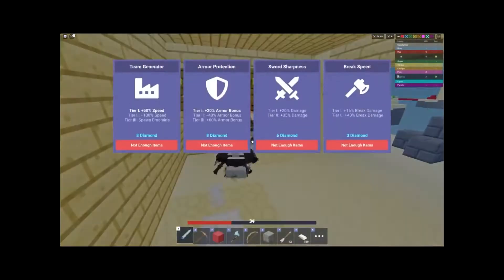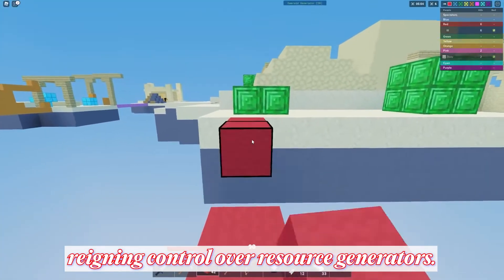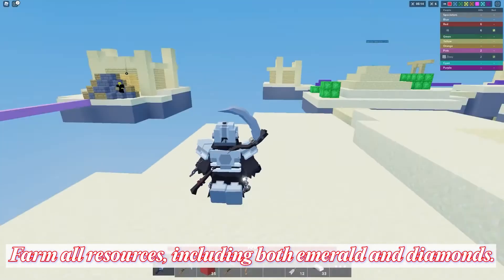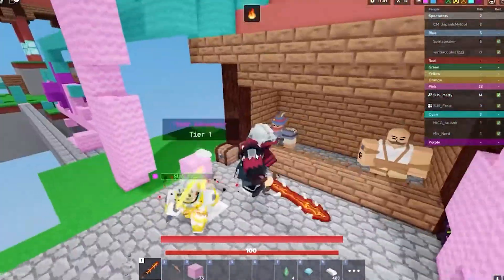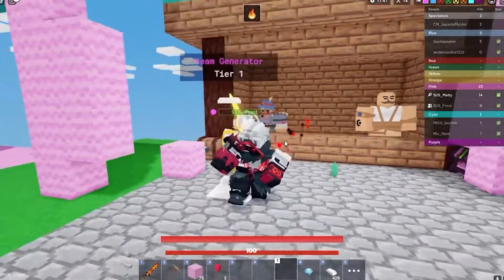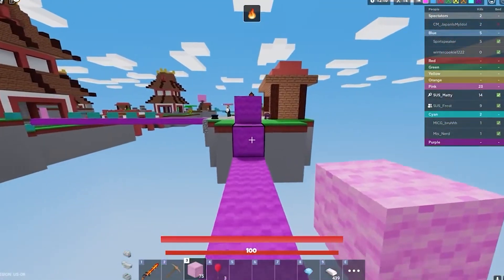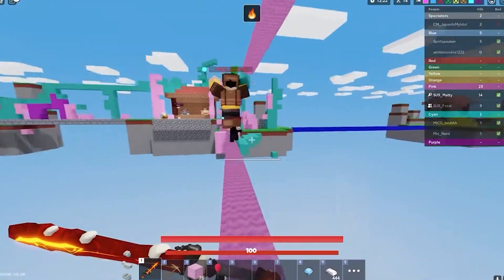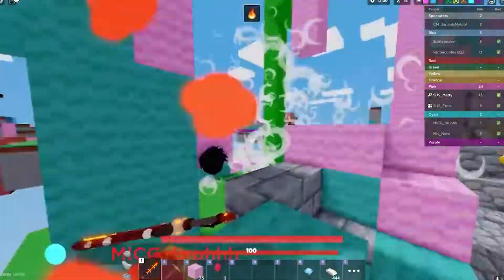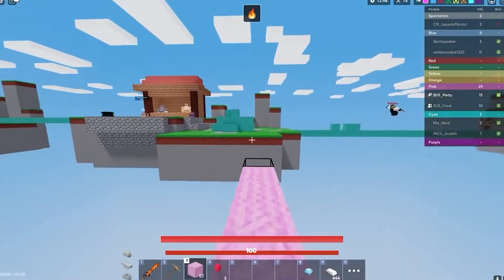However, the most effective strategy in Roblox Bed Wars is to prepare for the late game. This involves gaining control over resource generators. Farm all resources, including both emeralds and diamonds. Gear up and build upon your resources for a late-game advantage. Have a good defensive strategy in mind and protect your bed. Try to guard your bed by leaving at least one teammate behind while raiding the opponent's base. If you are in solo mode, wait for opponents to rush at you or make a mistake. Use the resources you've collected to upgrade your armor, weapons, and team perks to the maximum, and then start engaging in fights.